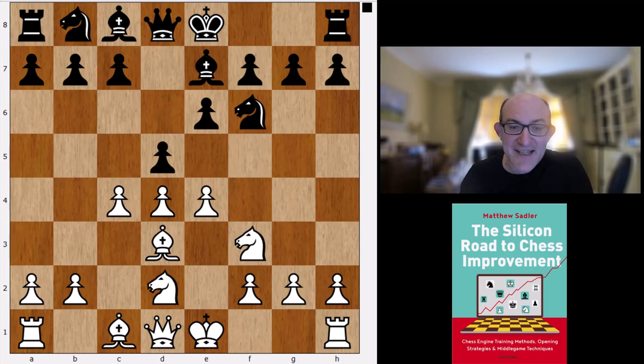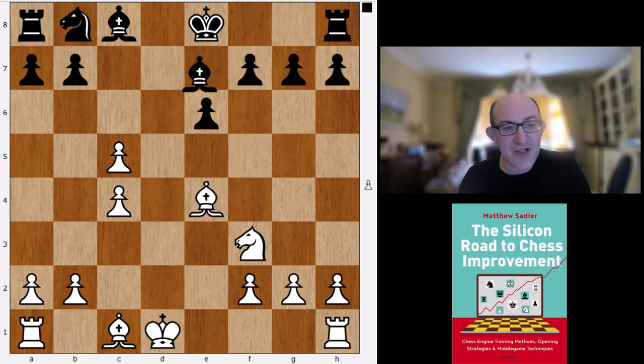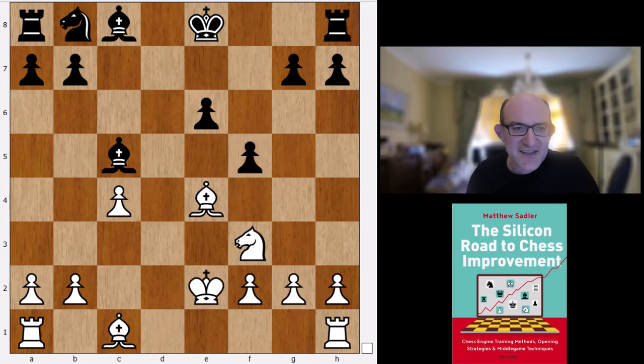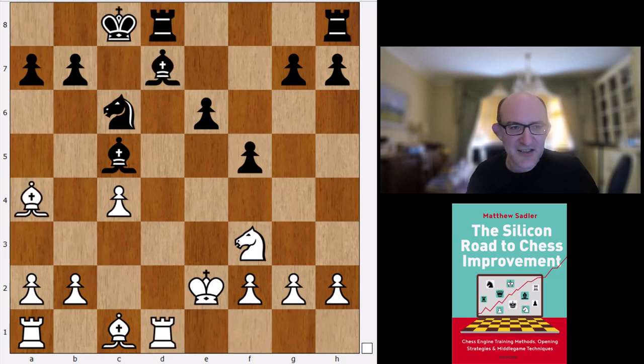After Bd3, which is Koivisto's main line, we get c5, dxc5, dxe4, takes, takes, takes, Qd1, Bc5. White's got a small advantage here but it's not very serious. After Ke2, f5, Nc6, Bd7, and castles, black seems to be doing pretty fine. So that's quite interesting - an interesting little wrinkle in the Bogo Indian. Just that one caught me completely by surprise.